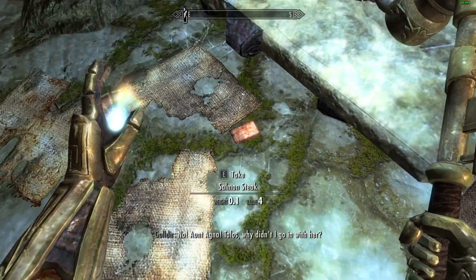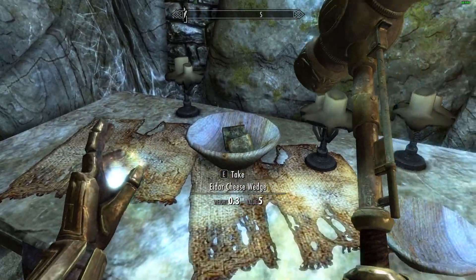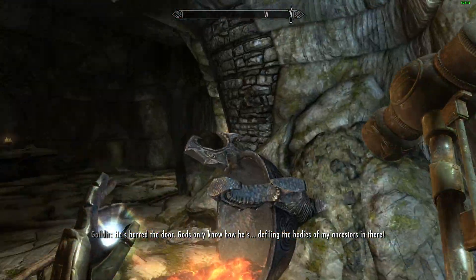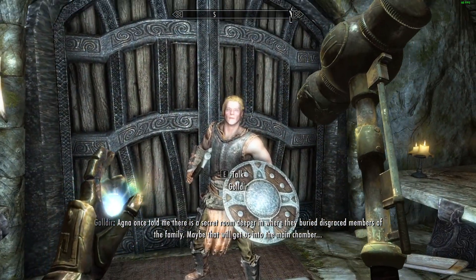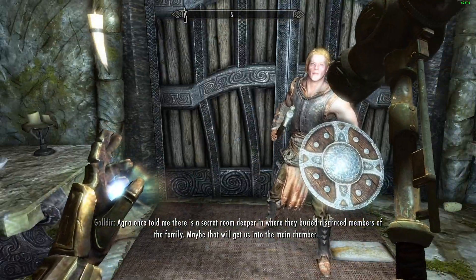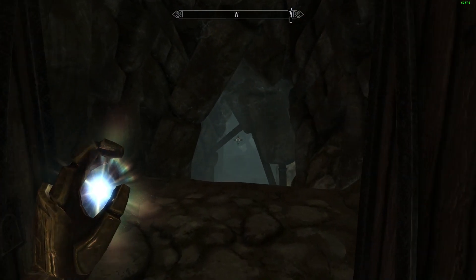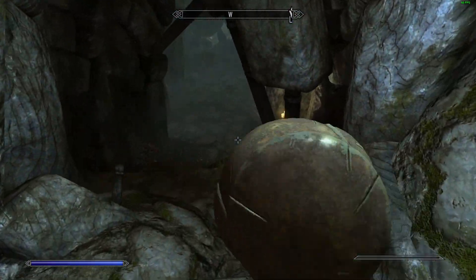Why didn't I go in with her? Because you're a muppet and a bit of a coward. He's barred the door. Gods only know how he's defiling the bodies of my ancestors in there. There's a secret room deeper in where they buried disgraced members of the family. Did you hear that scream? Has he just gone and hurt himself in there? Alright, apparently there's a secret room. Let's get the light up and healing.